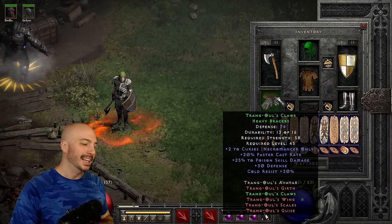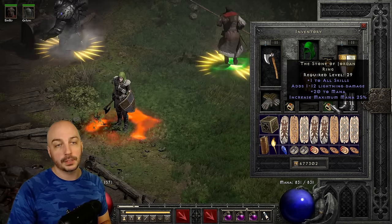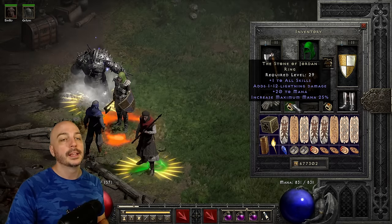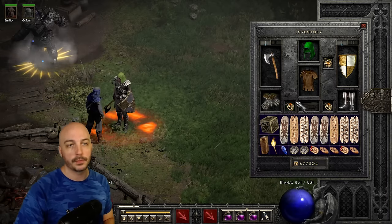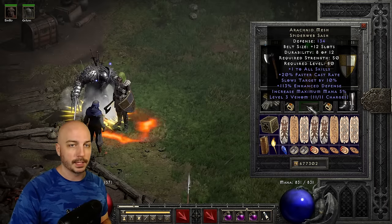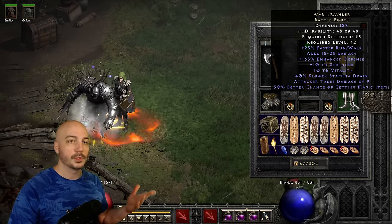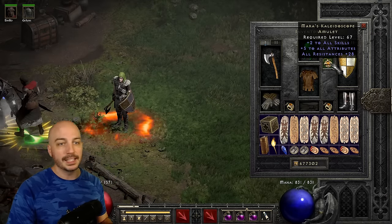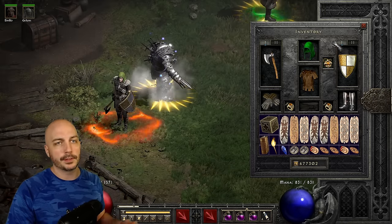On the gloves we have Trang's Claws; you could swap to Chance Guards for more magic find. I've got two SOJs for plus skills — if you need to make up resistances or hit an FCR breakpoint, FCR rings are an option at 75 or 125. I personally hit the 75 breakpoint on this build, which is perfectly acceptable. On the belt, Arachnid Mesh is pretty much the go-to. For boots, different options work but I love magic find — you could use War Travs or tri-res boots. On the amulet, Mara's Kaleidoscope for all-res; I didn't need a caster amulet to hit the breakpoint, so more resistances slightly help survivability.